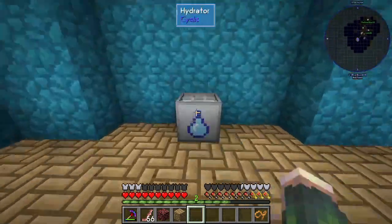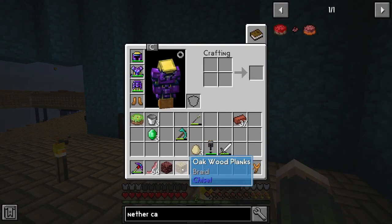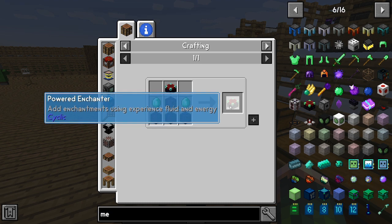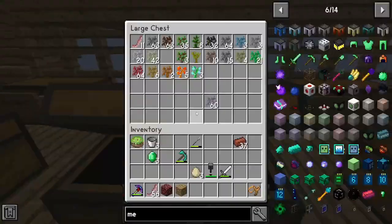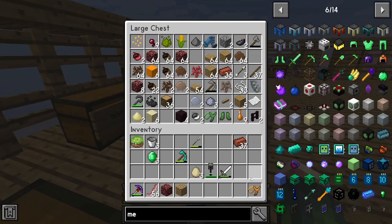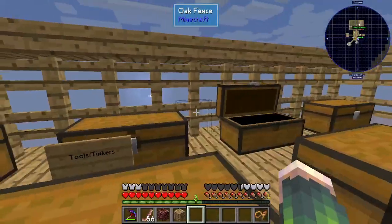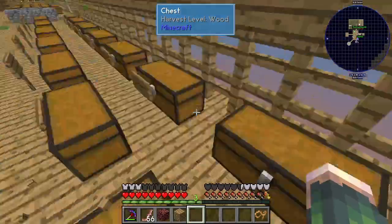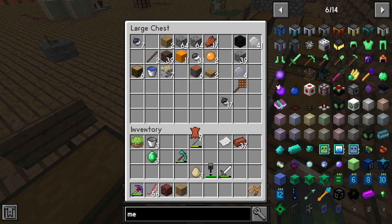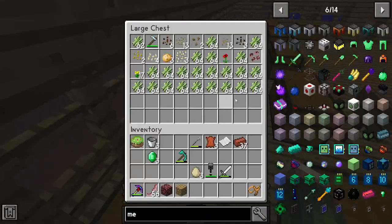Alright, hydrator - I have no idea how that works, it's going over here because I'm pretty sure it needs power. Brewing stand can go there. Powered enchanter. We can make a fancy enchantment table. Did we make an enchantment table? I don't think so. Well, I'm going to do that then. I just need some obsidian - four obsidian, two diamonds and a book. Do we have leather? Yes we do, I just made some.